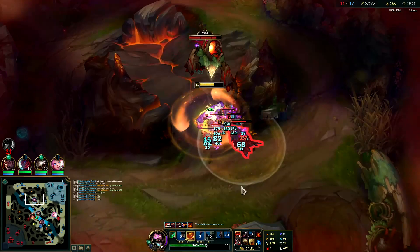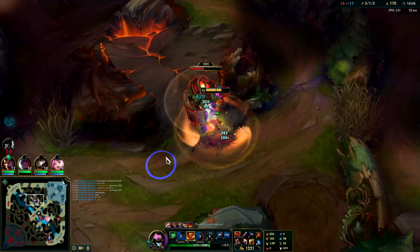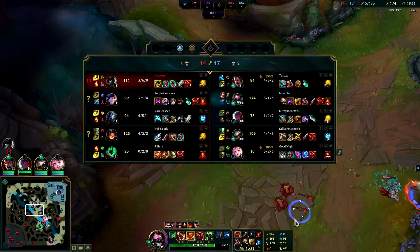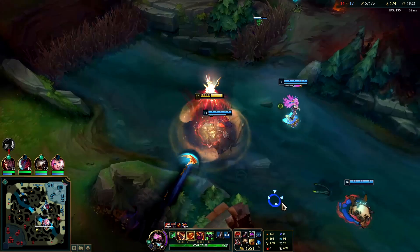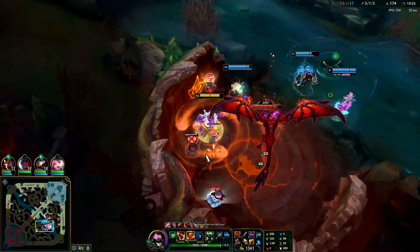Even if Gangplank is dead, it's super risky — if they pinch me with two CC's I'm dead. We have zero shutdown right now. Walk around with W on because our passive gives us so much healing — that was the main Mundo buff, the passive heal. The nerf was his Cleaver does almost nothing at level one.